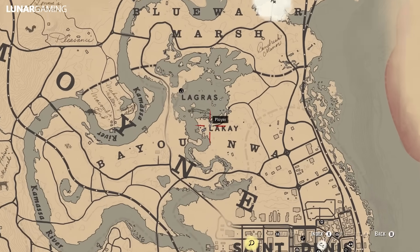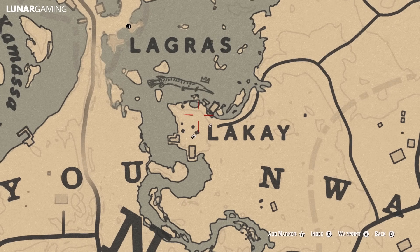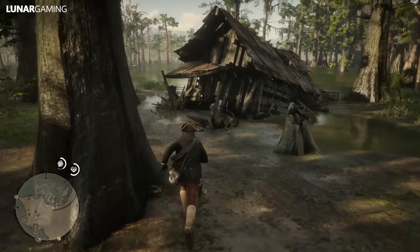Slightly to the east of the swamps, above Saudenay, is the Catskull Mask. It's located in a destroyed shack on the back wall and you will have to crouch in order to get through.